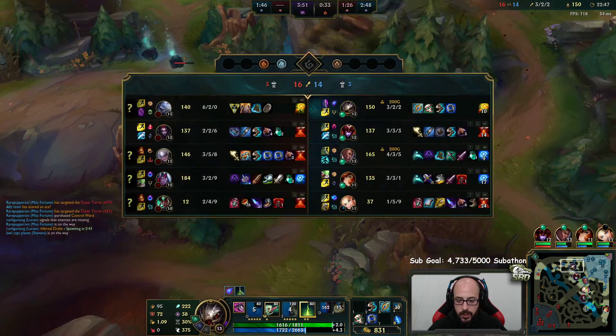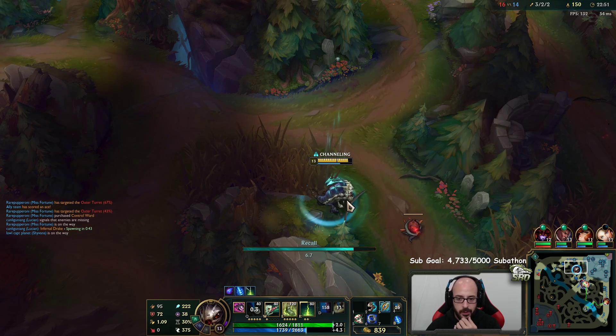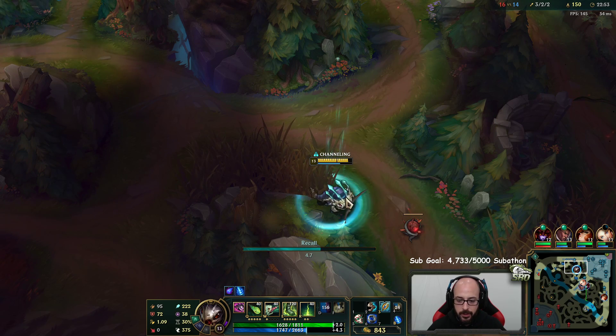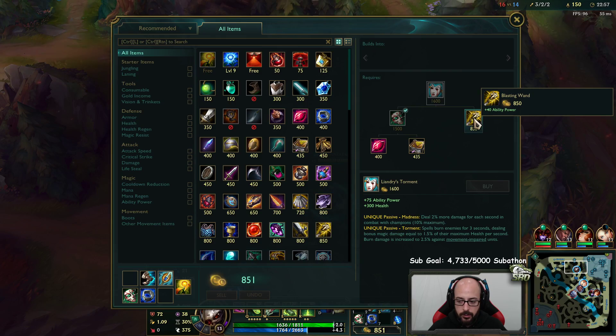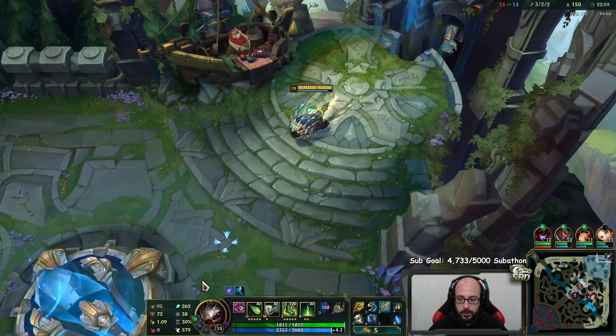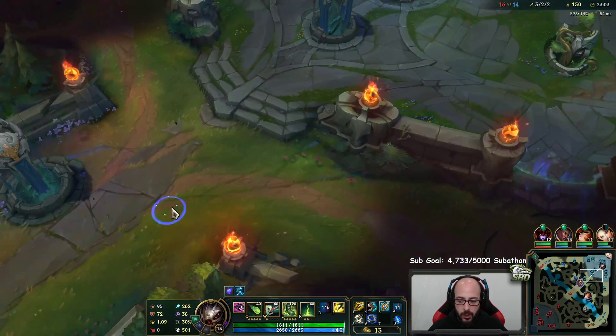The main problem is obviously I don't have any front line. Our last pick was this guy, so we could have definitely picked Alistar, Leona, or something that peels - that would have been really good for us. Lux has peel if she hits Q, but it's going to peel maybe one, maybe two targets if they're stacked up. And that's really what we need.